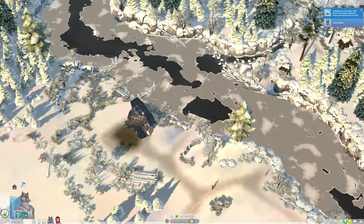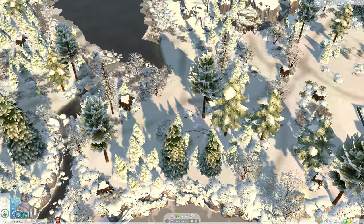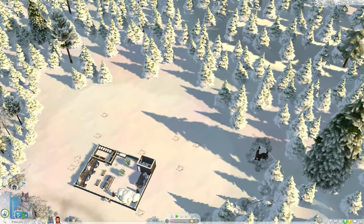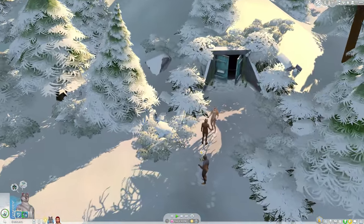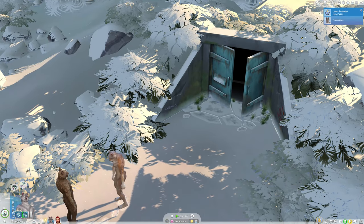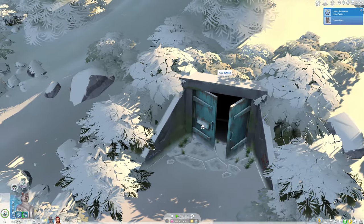I haven't bothered to block off the other area — the portal potties were the only things removed, and the other structures kind of look like they could be from the time period. Here's the bunker, which was not removed. What I might do is get some rocks to cover this so it doesn't look like an open doorway.